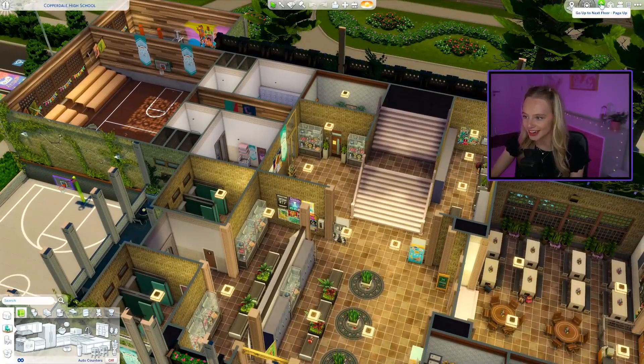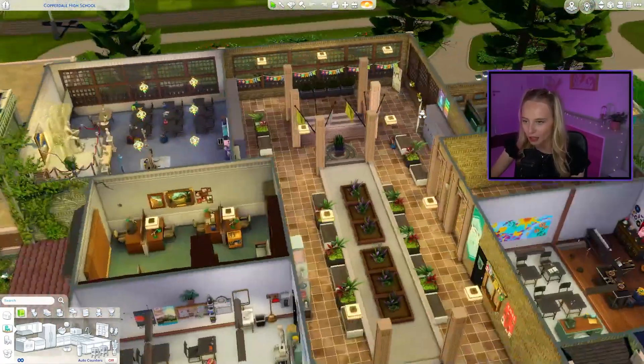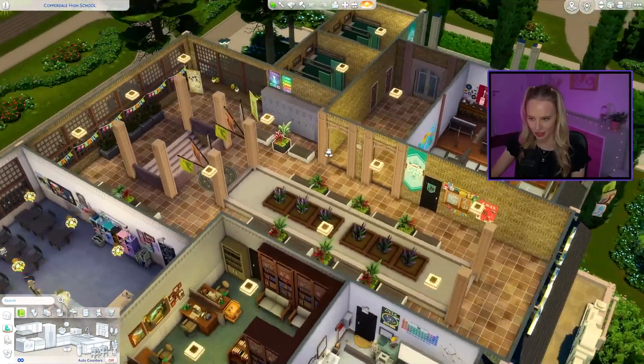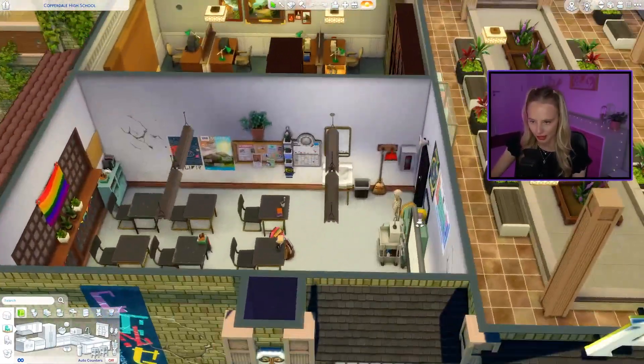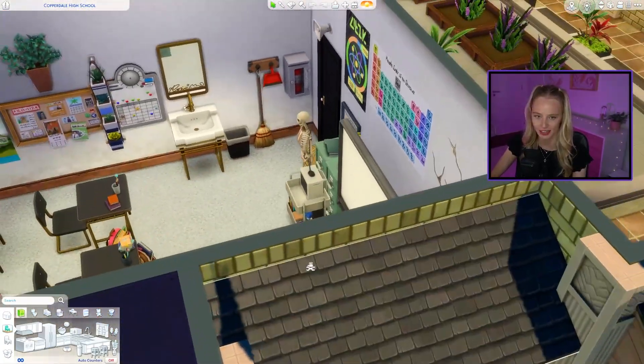So that is downstairs. Upstairs, we come up through here to another big hallway with lots more lockers. I think we'll give our sim the lockers downstairs, just for timing. Then we have two classrooms here on the left side — this is normally classroom one. I'm going to have so much fun diving into all the details.